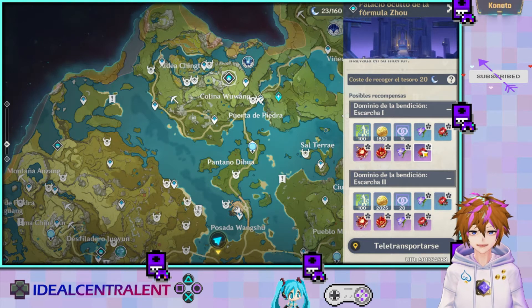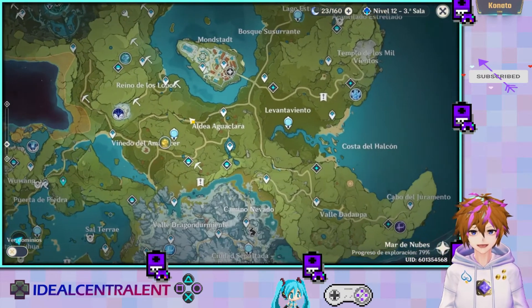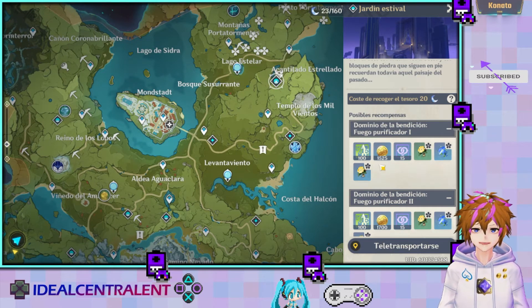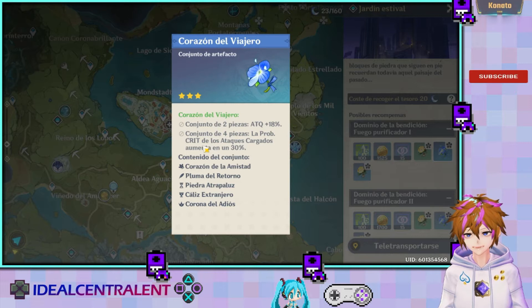Para el early, a mí me gustaría que tuviera el conjunto del Artista Marcial, ya que aumenta el daño de ataque normal y el ataque cargado, y Keqing los spamea mucho. Podrían ser dos del Artista Marcial y dos del Corazón del Viajero, porque este último aumenta el ataque en 18%.